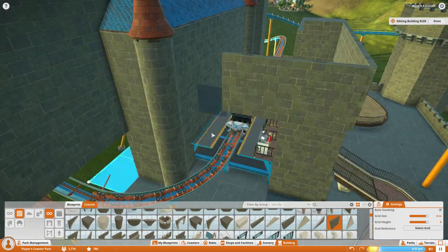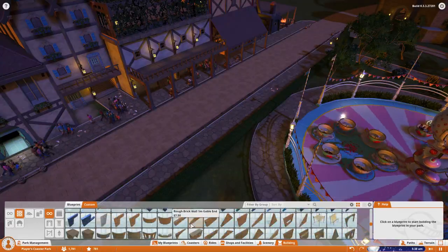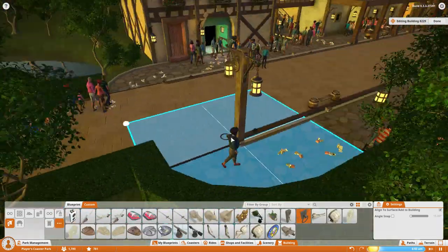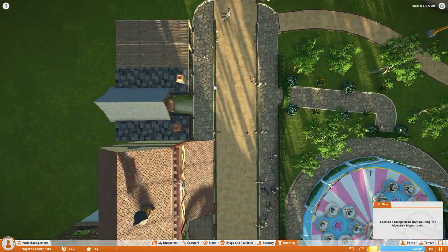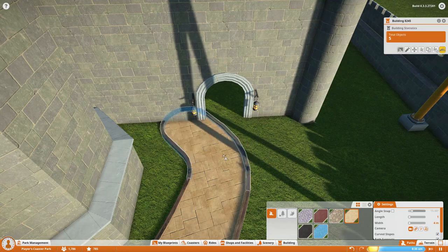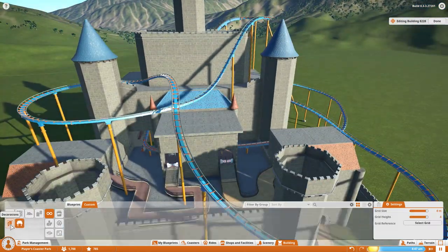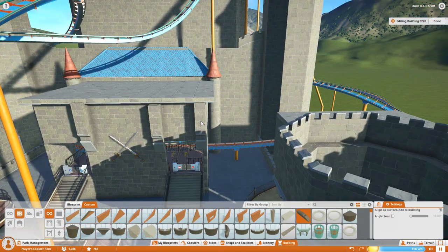People keep giving me more suggestions for areas, but I'm pretty much set on these. The biggest suggestion people keep saying is to do a pirate area — no. Everybody's just done pirates in this game. When this game first came out it had two themes: modern and pirates, so every YouTuber ever has done a pirate park already. I'm trying to branch away from that and be a little more creative with ours. I do need names for the western area and the futuristic area, so if you have any ideas, go ahead and start suggesting them.